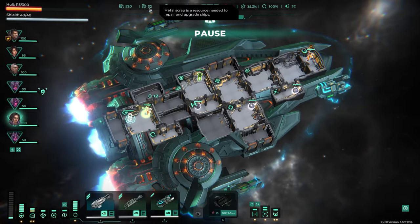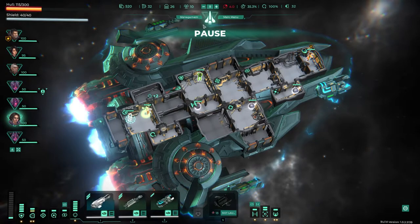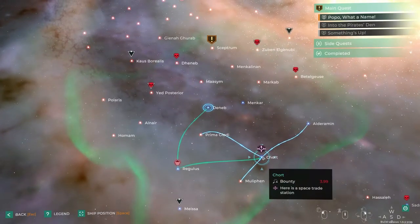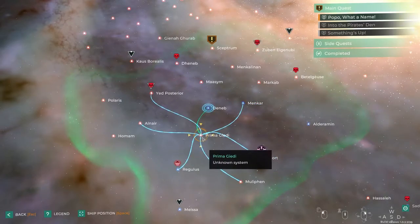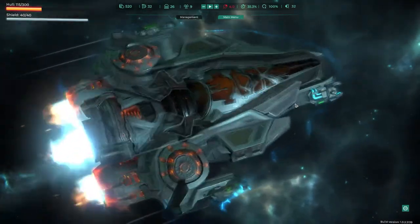So we've got 32 scrap, which is not much at all. We have got three guns, but we're gonna need to keep our money for food. We're gonna need this. Red is places we haven't visited, I think. So let's jump across here and see what we get.